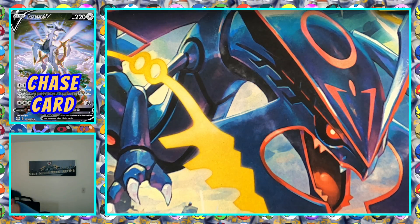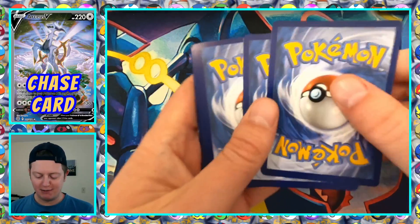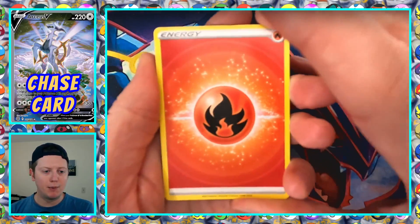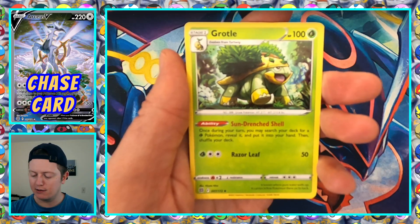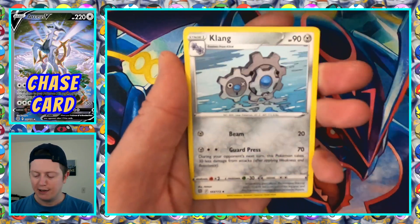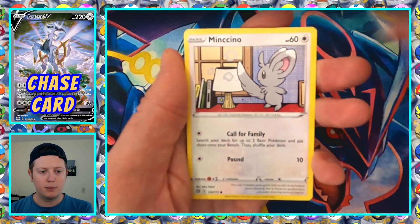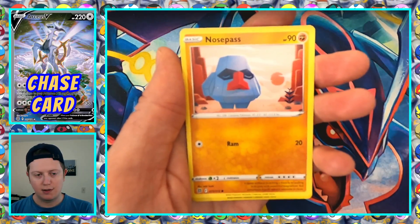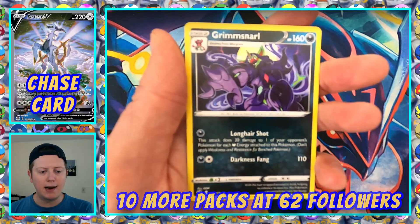Pack three. Opening these packs is just bringing back last week's feelings, which were insane. One of the most fun parts of Brilliant Stars is the reverse holo slot — could have a trainer gallery or character rare card. Even if you see the code card that says you're not getting a pull at the back, you could be getting a trainer gallery. Reverse holo Snorunt and non-holo Grim Snarl.